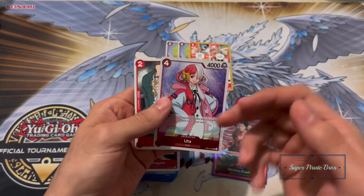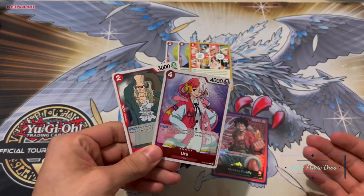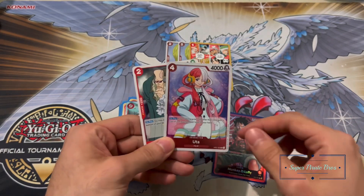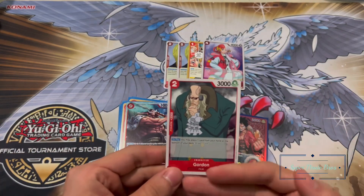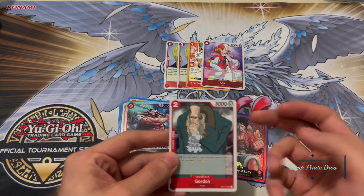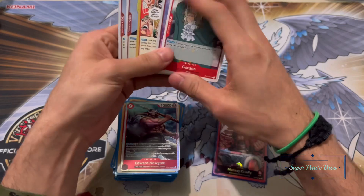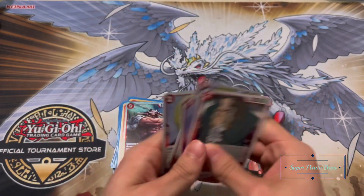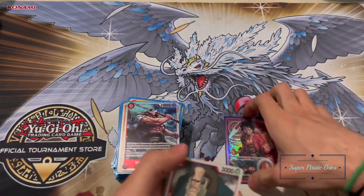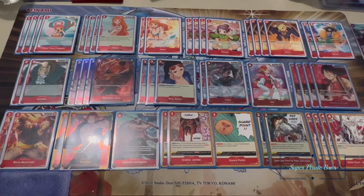There's another Uta because again she picks up the lower cost characters, which are plentiful in this deck. And another Gordon — again, if you break a summer card you just draw a card; not bad, two for 3k, and you'll be strong the next turn when he attacks. These are the ones I consider adding. Now I'm going to lay out the full deck for you to see.